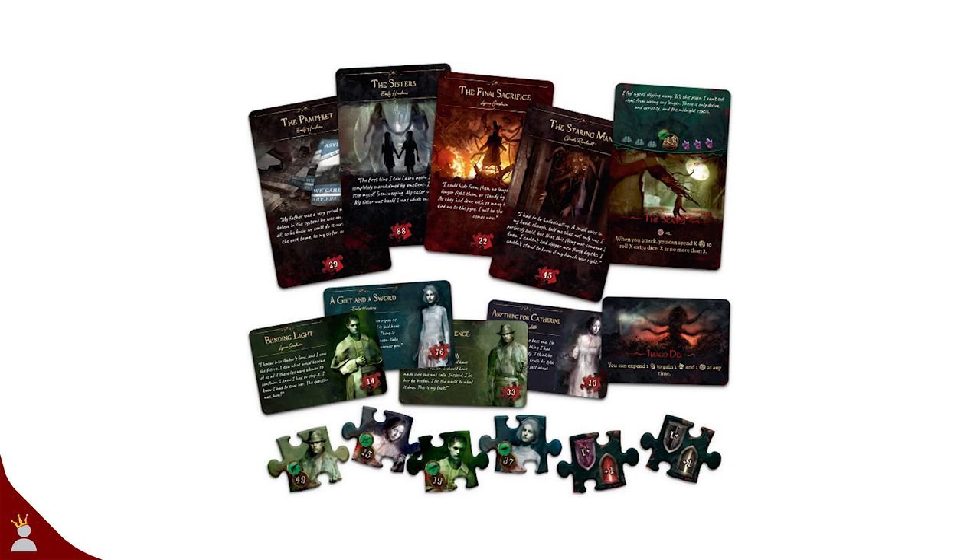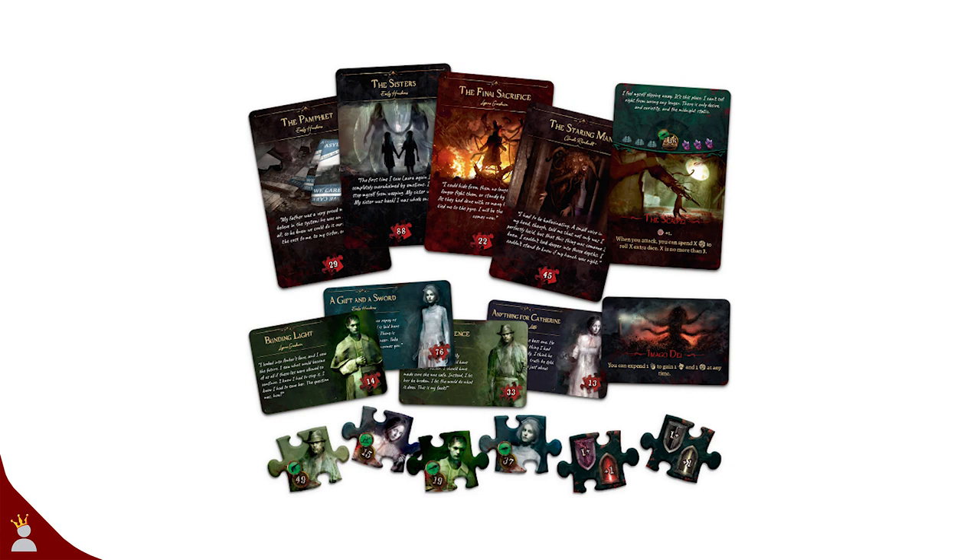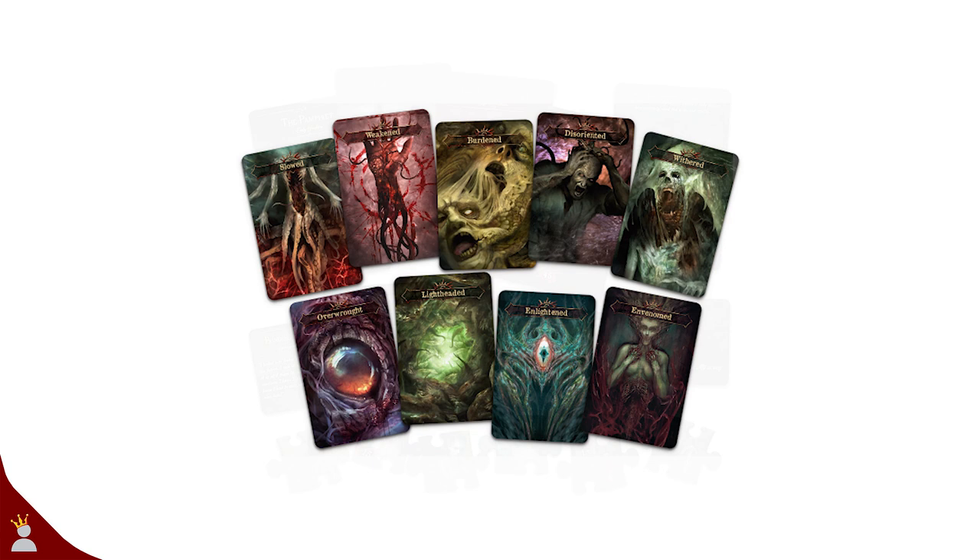Customizing a wanderer to your personal story comes naturally as you make choices. Choices can provide memory cards, coda cards, plot tokens, and even new encounters — these define your wanderer throughout the entire campaign. Additionally, each wanderer has a unique inner offering, which is a personal ability to help in certain situations. There are nine conditions in the core game that can affect you in various ways; most are bad but some are good, and each one is removed in a different way.